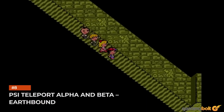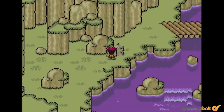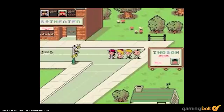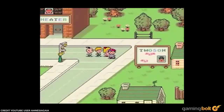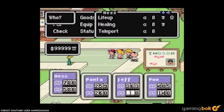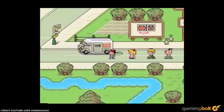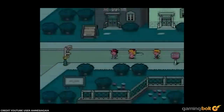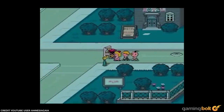PSI Teleport Alpha and Beta – Earthbound. When your protagonist figures out how to teleport from a monkey in the desert, you know things are about to get strange. PSI Teleport Alpha requires the player to get a running start and can only teleport at max speed — bumping into anything will result in the teleport failing. PSI Teleport Beta is better in this regard since it only requires running in a circle, but that doesn't make it any less bizarre.